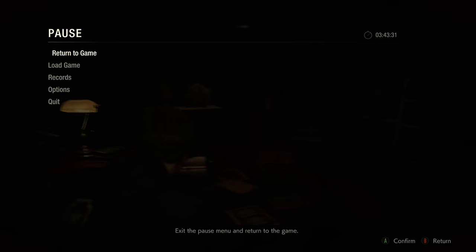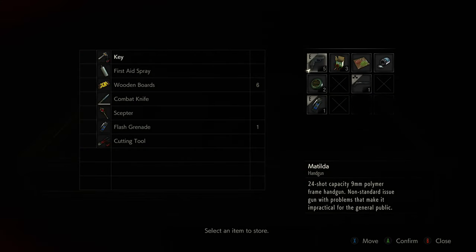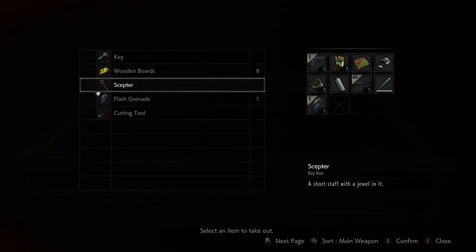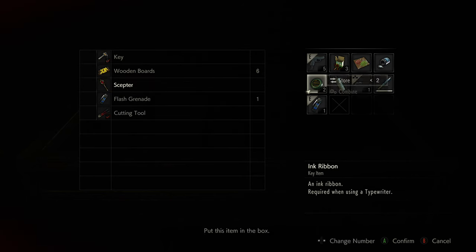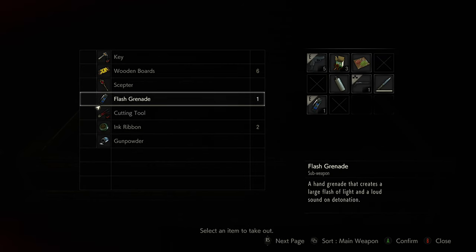Hi everybody, it's Smeep from the Game Throne here, and today I'm going to help you with a tutorial on how to defeat William Birkin, or G Stage 1, on Resident Evil 2 hardcore mode. This is the first playthrough and I've got very little ammo going into this fight, which is what the biggest complaint has been so far — people saying the fight is unbeatable because there's not enough ammunition in the room.